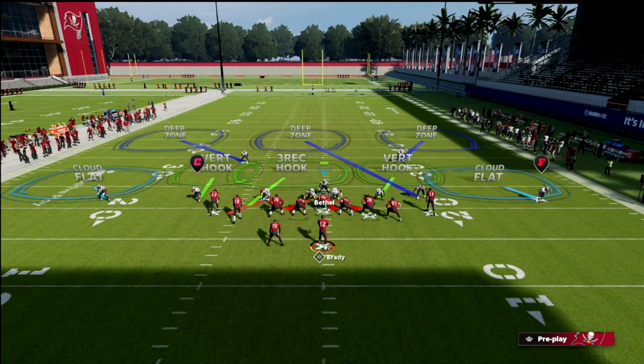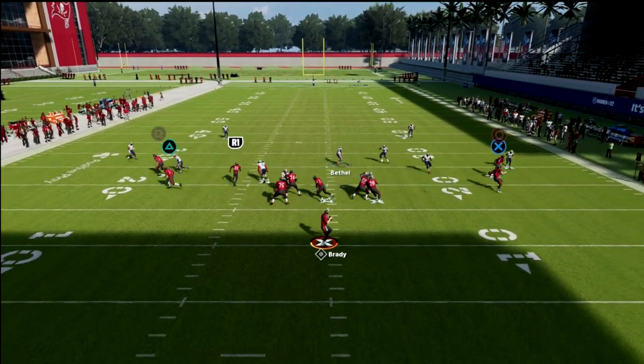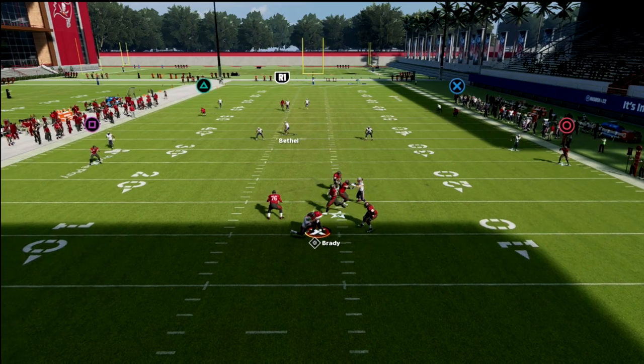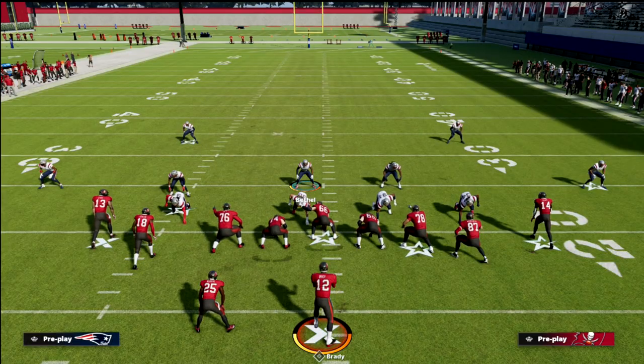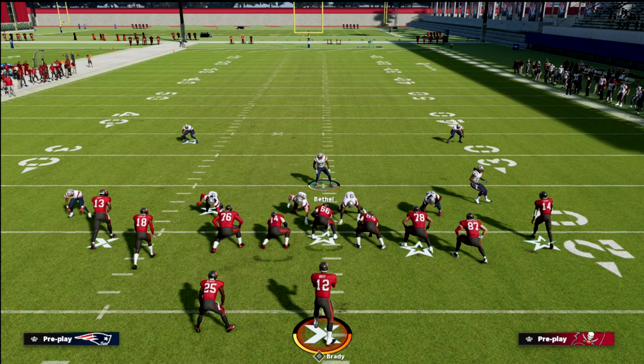What this allows us to do is we have two vert hooks, two cloud flats, a cover three shell, and the flow coverage of this is really really good. Against one of the more popular concepts — four verticals — what you should see is this plays it really well for the most part. It's going to force them to have to check down to the flat.